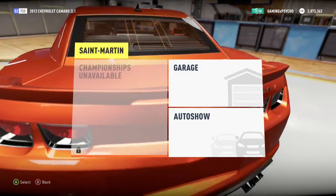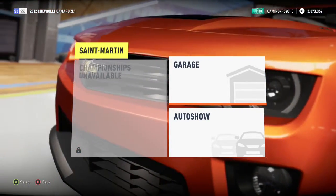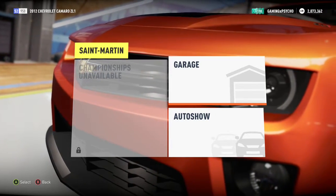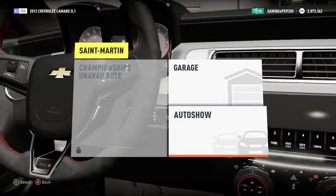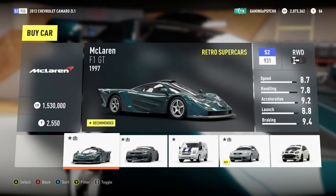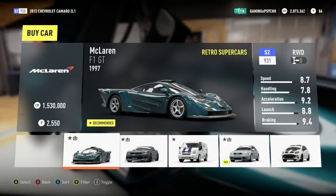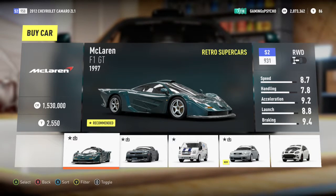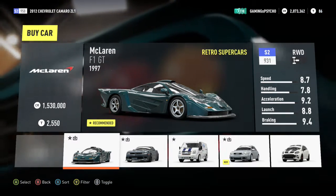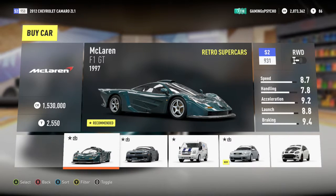Anyway, something interesting I found out: when I went to boot up Forza Horizon 2 to record, there was an update. I didn't know what it was for until I got into the auto show, and there's the McLaren F1 GT — this is pretty cool. I was so surprised to see it. I went to the marketplace and saw there was in fact a new car pack, and there were only like three other cars that stood out to me.